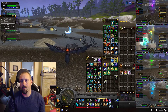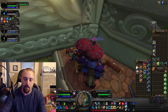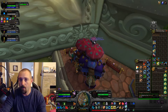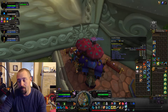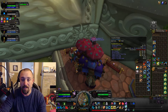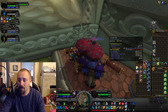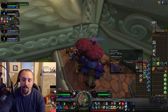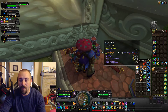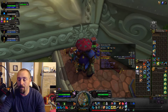Now that we're back in Dalaran, let's take a look at what we got. First off, the volatile waters — we got 1,318 volatile waters, which is amazing. That's a lot of volatile water for a one-hour farm. We also got 48 volatile fire, 36 volatile earth, 31 volatile air, and 16 volatile life.